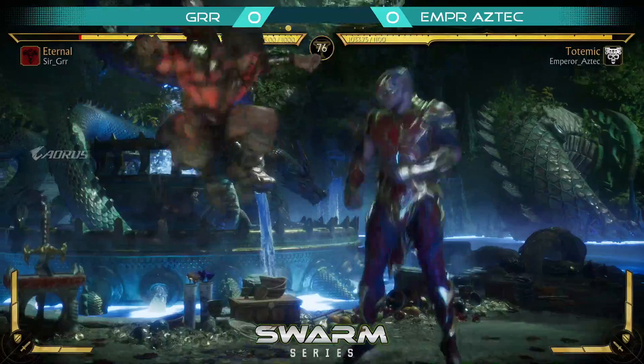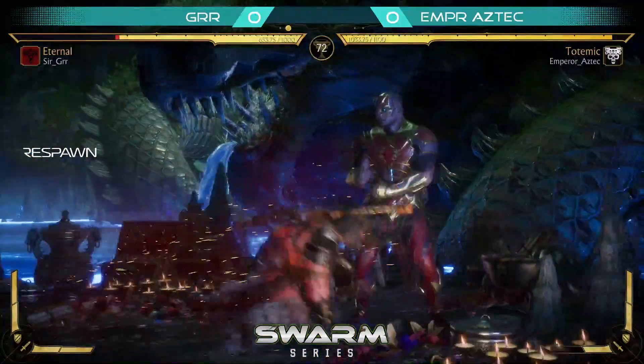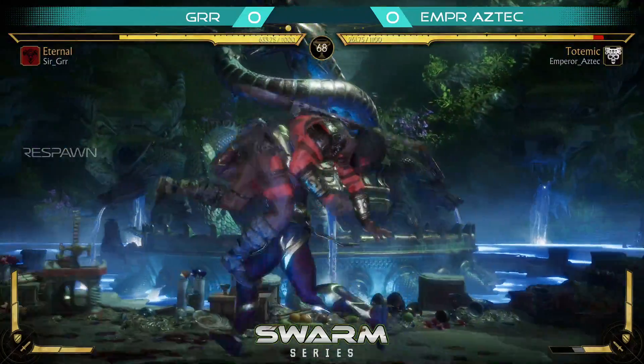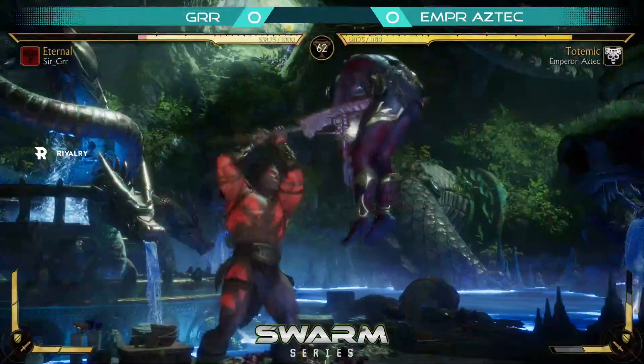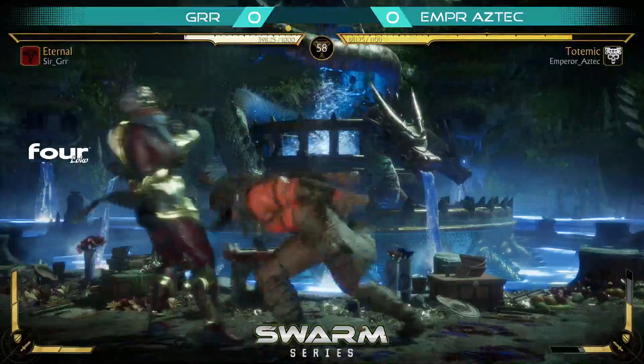Into here with a short hop. Gyrg gets that forward two into command grab. Gyrg's so good at using that when he's cornered to really get that space — he uses that command grab. Great anti-air with the uppercut.